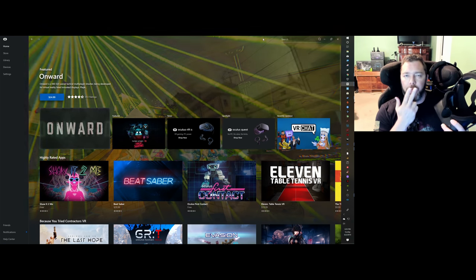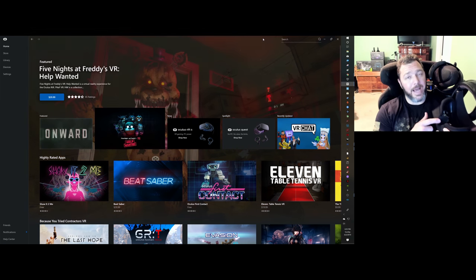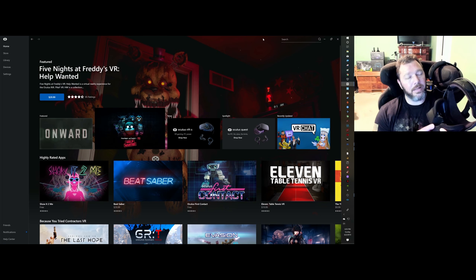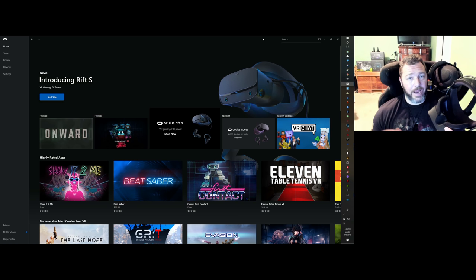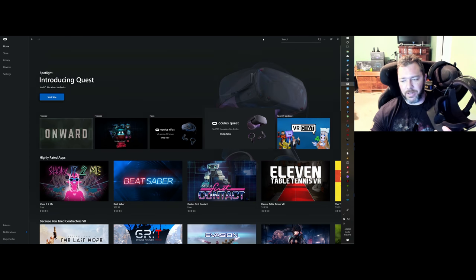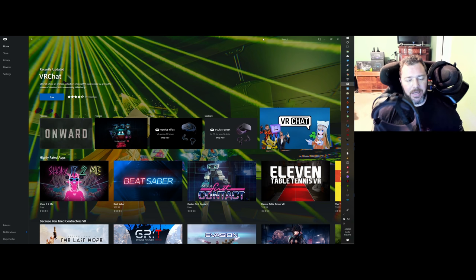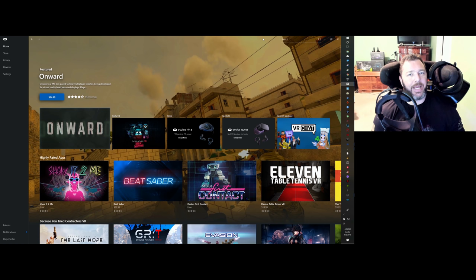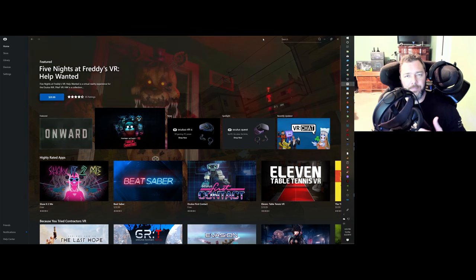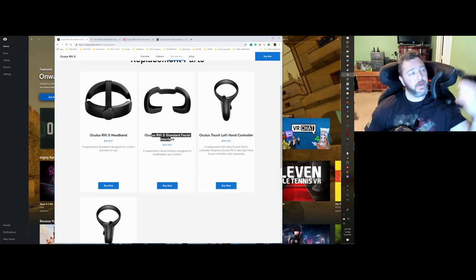I actually like that the nose piece lets in a little light — in sim racing you can look down to see if a light is on, or barely lift the headset to find a button on your button box. I look over at my keyboard sometimes to find a key, so I appreciate that feature.